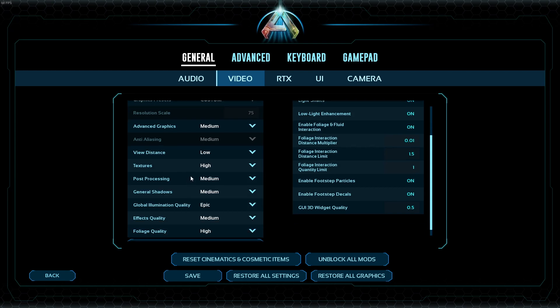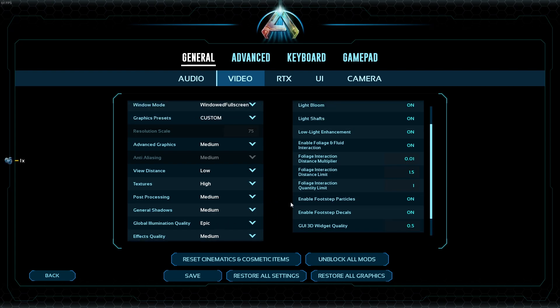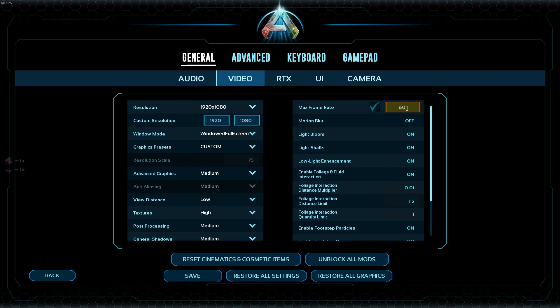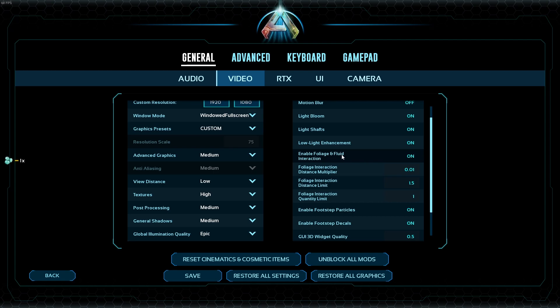The next big hitters are general shadows and global illumination. Lighting and shadows take a significant toll on your hardware. You can adjust shadows from low, medium, high, or epic — I'm running on medium because I don't want to sacrifice textures and shadows too much. For global illumination, I really love the quality of the lighting so I've left it on epic, and it is working for me. You might need to adjust it lower depending on your setup. I also capped my frame rate at 60 and turned off motion blur. Another setting that adds a good chunk of performance when disabled is foliage and fluid interaction — keep that in mind if you're having issues.